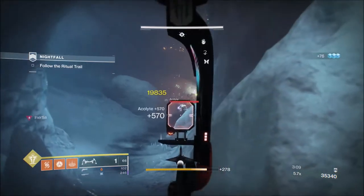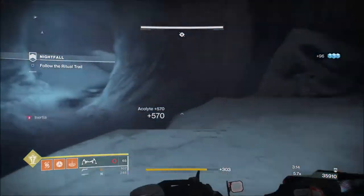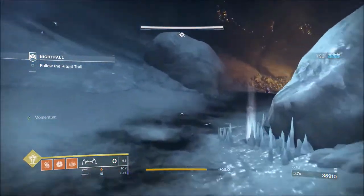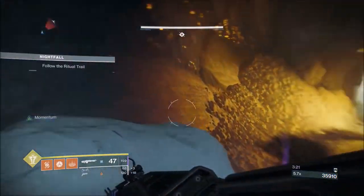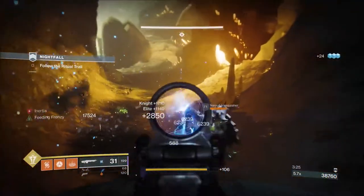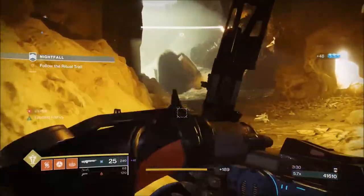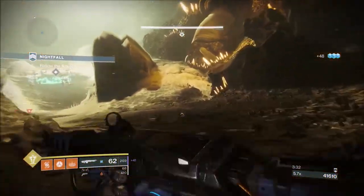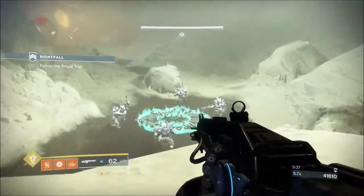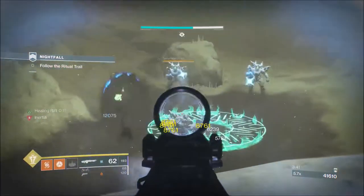I take the two knights from up here. I like to take all three of these enemies — two knights, two normal acolytes, and an elite acolyte, an orange bar. Then I jump up on this rock because you get two elite sword knights, shielded knights. Then I run to the rock in front of us on the right, put my rift down, and deal with the four knights — feathering, making sure I'm not going too crazy with the Thunderlord.